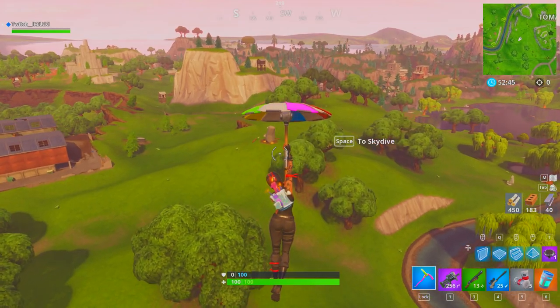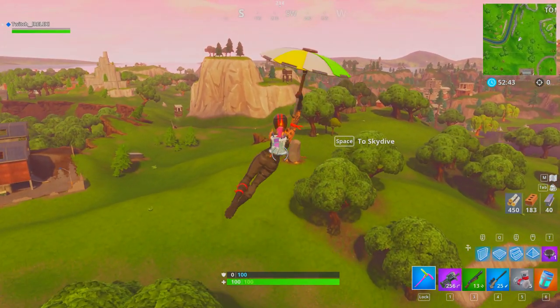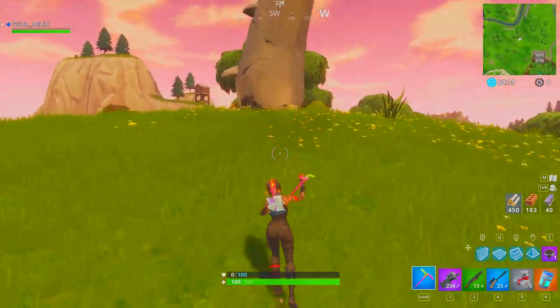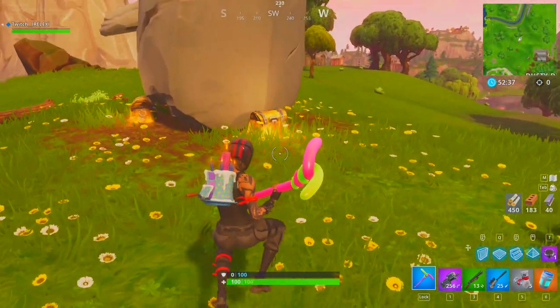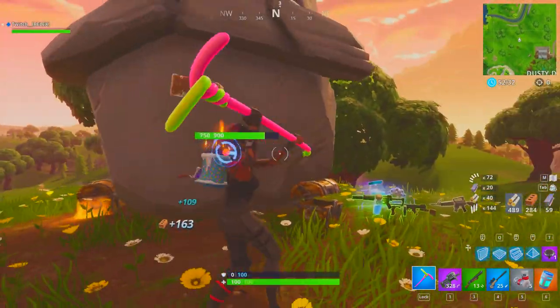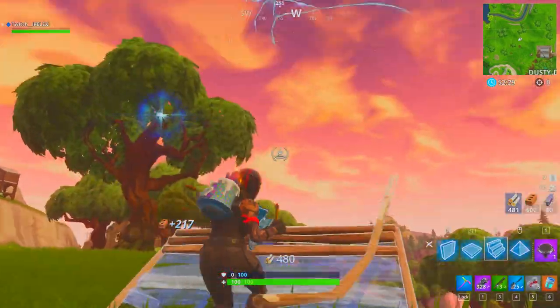Over here you can break these few trees if you want, then open these chests. Take whatever you need, then break this down and jump into this rift right here.